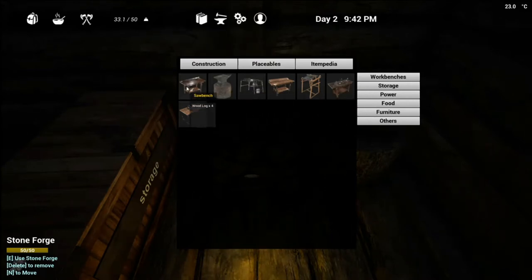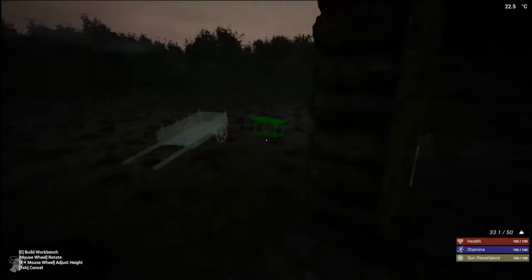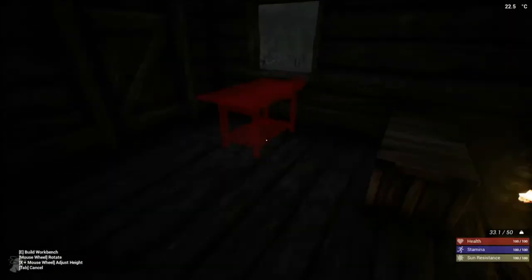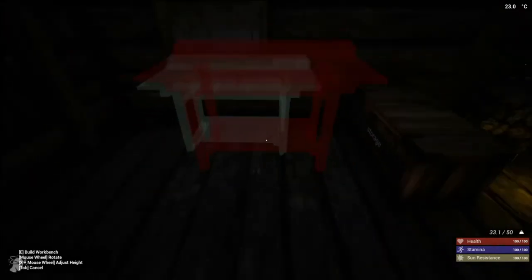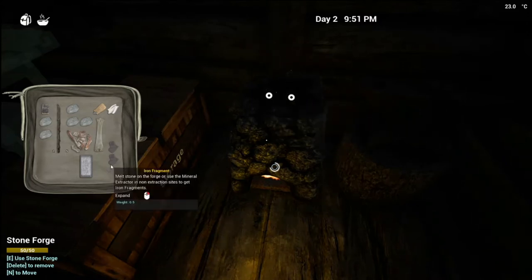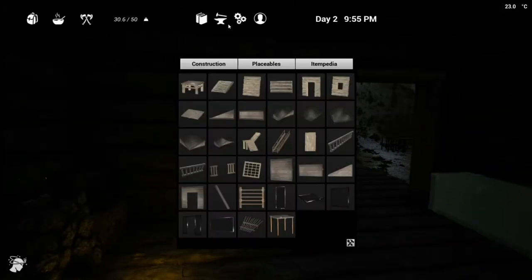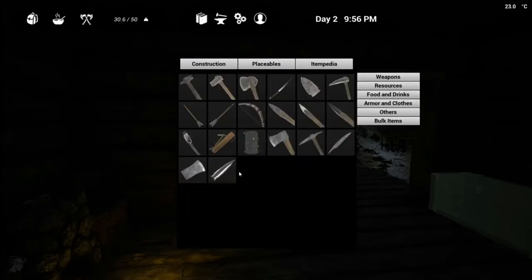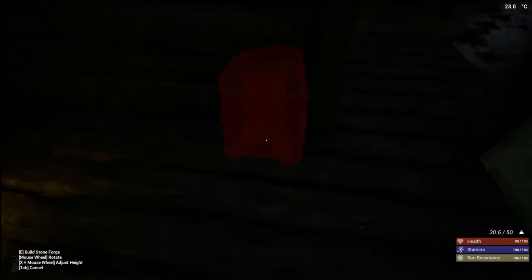We are gonna want to make this workbench. Oh it's dark - is it night time already? I guess it is. Let's place our workbench in here like that. I guess the best thing for us to do is build another forge for now, because this is gonna take a long time. So I think we're gonna build another forge - let's get that placed, and then we're gonna go to sleep. It's under other - stone forge. We're gonna place him right here.